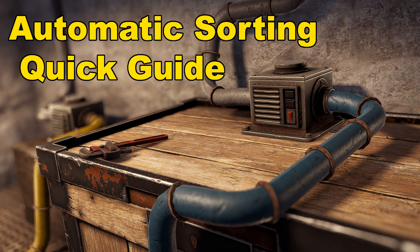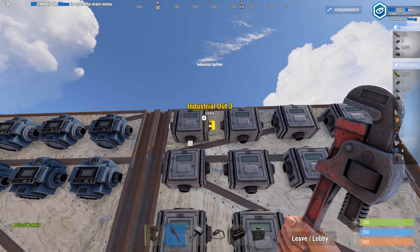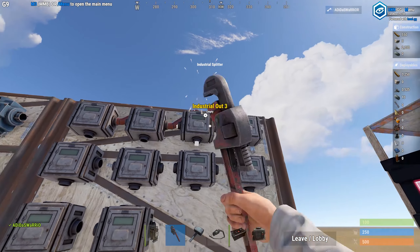I'll start with the splitters. Just like electrical components where you can daisy chain branches together, I'll start with daisy chaining the splitters. I'll leave the very first splitter input empty and I'll show you why in a minute. Next I'll do the industrial out, the third one, and I'll input into the next splitter. I'll just keep on doing that and daisy chain them like so.